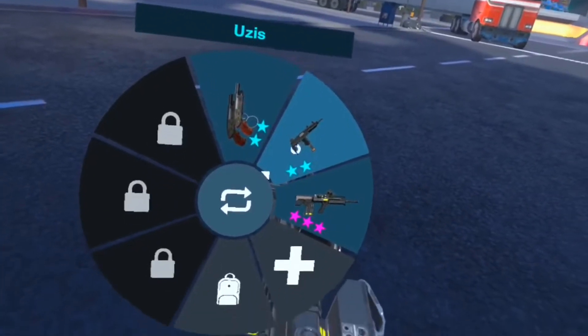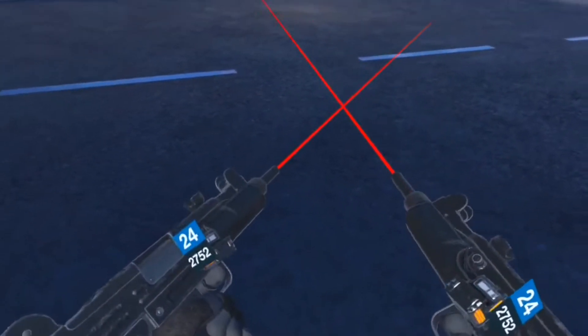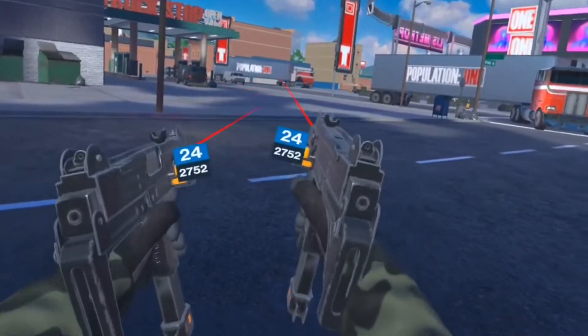Next is the Uzis. These are by far my favorite guns that they just added to the update. One of the coolest features is that you can do this, and this is how they shoot.